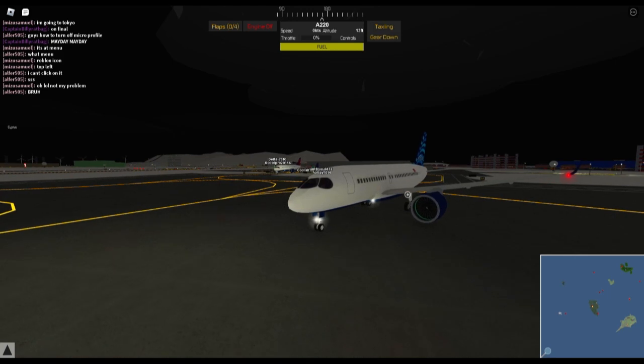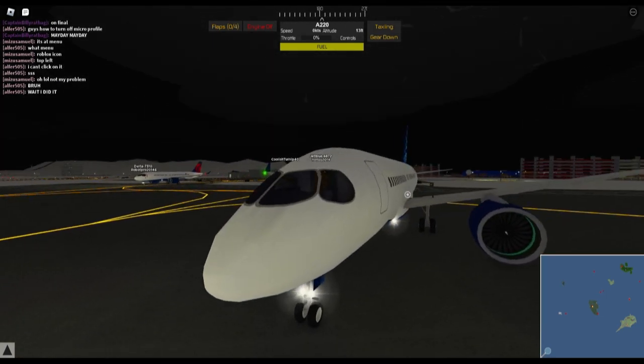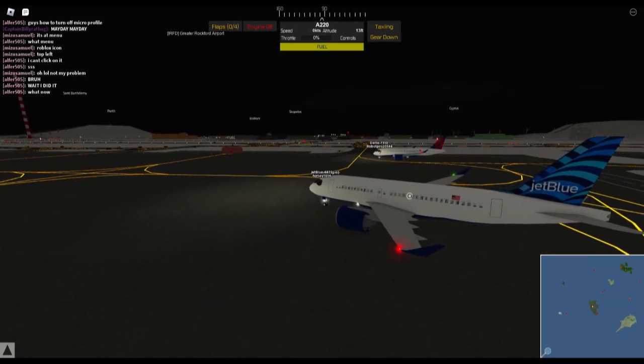Welcome back to another video. Today we are on PTFS because they've added this wonderful A220. So this is basically another passenger airline. The liveries you can get — this is one of them, JetBlue.